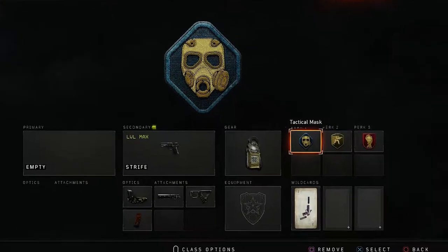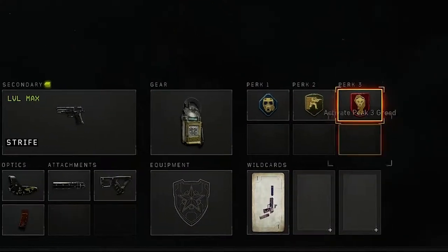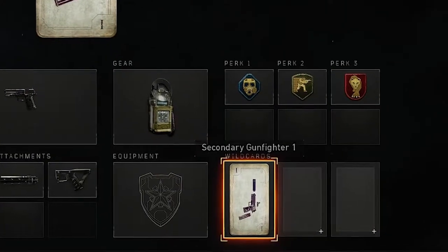For the perks, we got Tactical Mask, Skulker, and Dead Silence. And of course, for the Wild Card, you're going to need Secondary Gunfighter 1.